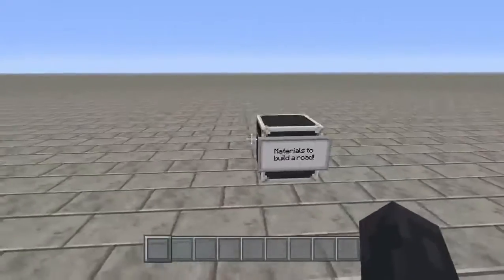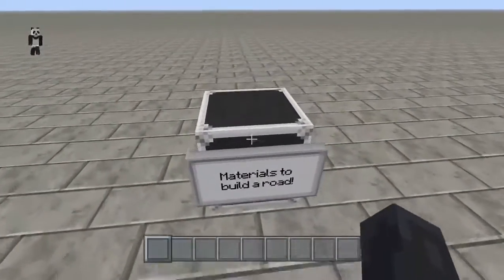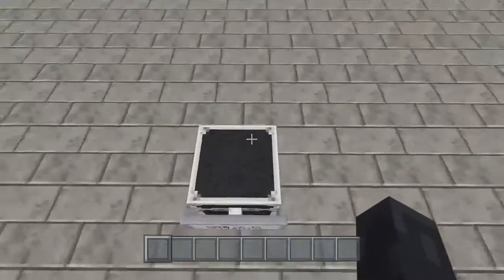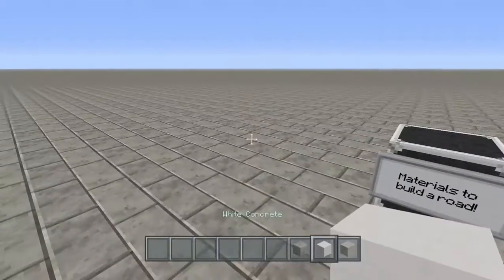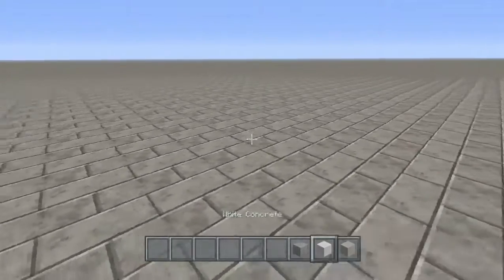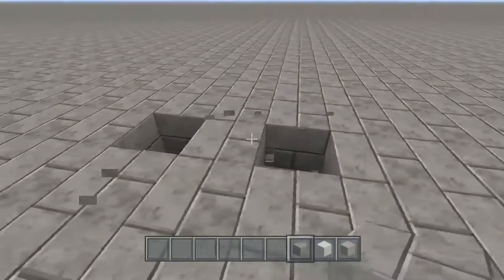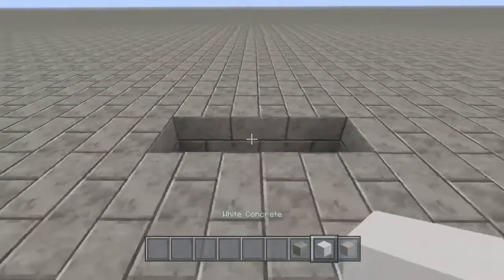We are going to be looking at the materials to build a road, how to build a road, and different styles you can do — whether you prefer American roads, British roads, Australian roads, French roads, or Japanese roads. Mainly to start with we're going to be looking at British roads, so you will need stone bricks, white concrete, and light grey concrete. Two of these are precautionary blocks — in case you accidentally break one you can quickly replace it. It's only the white concrete that's actually necessary.